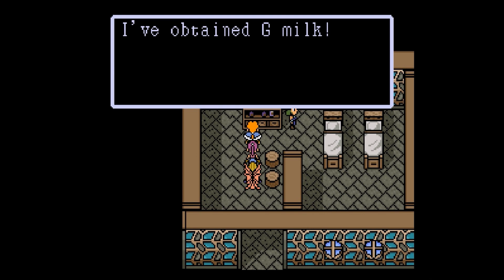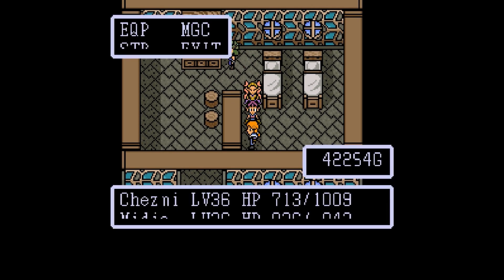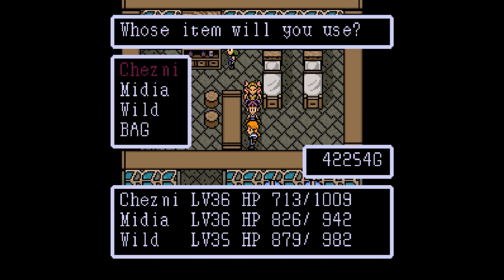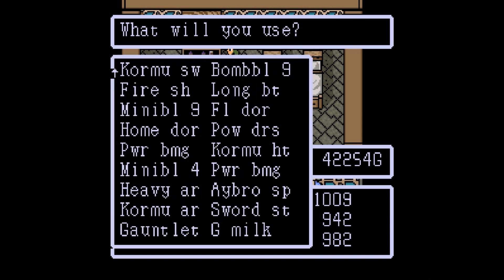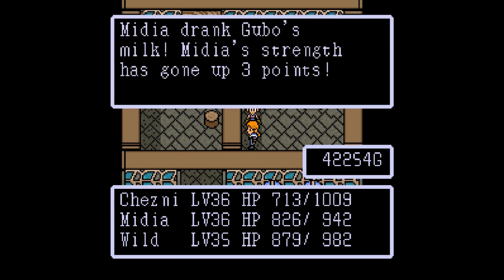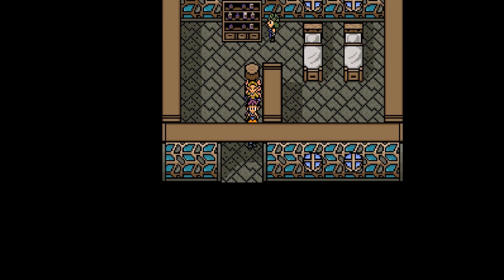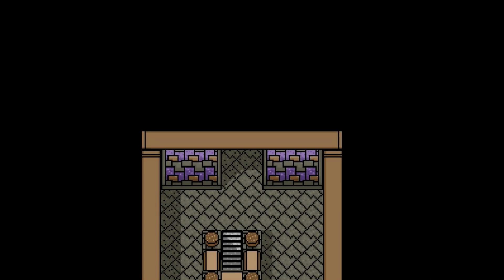We've obtained G-milk! It's always worth your while to peep people's storage sections in their houses because you can find yourself stealing some good stuff. Opening our bag — it might be Gubo milk. Let's put it on Medea: it is Gubo's milk, and her strength has gone up by three points. I love free stat gains — you can't be mad about it.